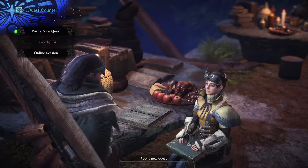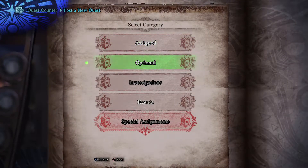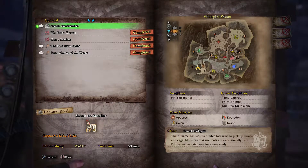What we're going to do is an optional crest. This one is pretty easy and will go down pretty fast. It's Capture Kulu Yaku.